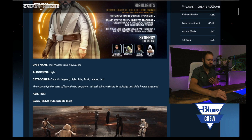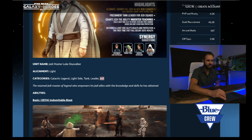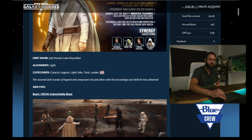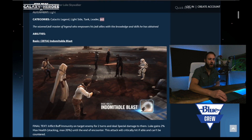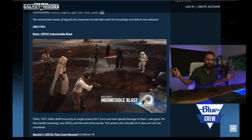He is of course named Jedi Master Luke Skywalker. He is light side, a galactic legend, light side, tank, leader, and Jedi. Jedi is really the only faction tag that he actually has aside from light side. So there's going to be a lot of synergy possibly with some of these unused Jedi that you really just don't even have a home for. So that's pretty exciting.